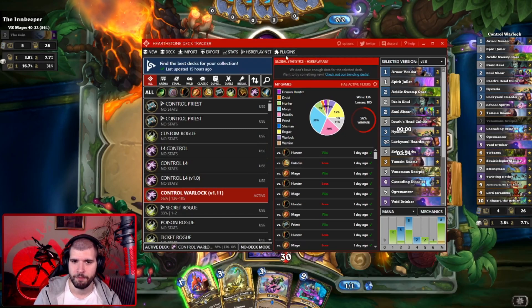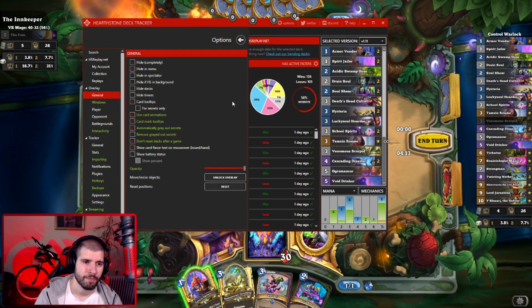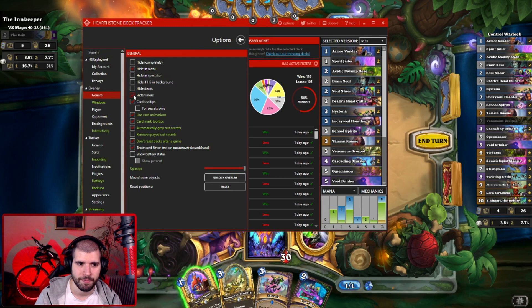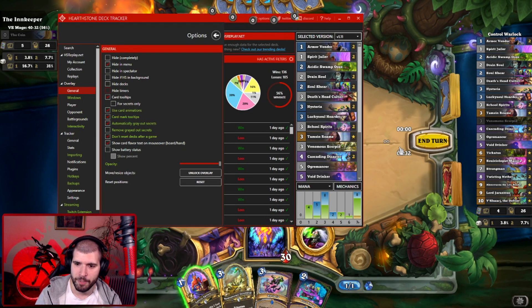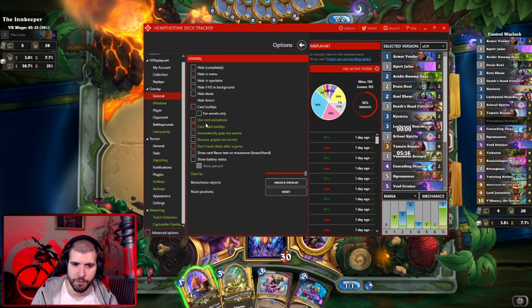Here's my deck tracker. First thing you want to do is head on down to Options, and here the first important thing you want to check is General. The important option here is Hide Timers — make sure it's not ticked, because if it is, you will stop seeing your timers. It's pretty important to see how much time I have left so I know how much time I have to actually plan my play. The timers also track how much time your opponent has been thinking and how much time you have been thinking. Also make sure you have the advanced options checked at the bottom so you can see all of these advanced options in green. We're not really going to mess around with these right now, but later on we will.